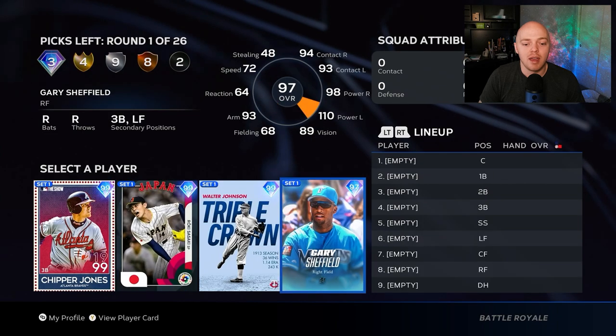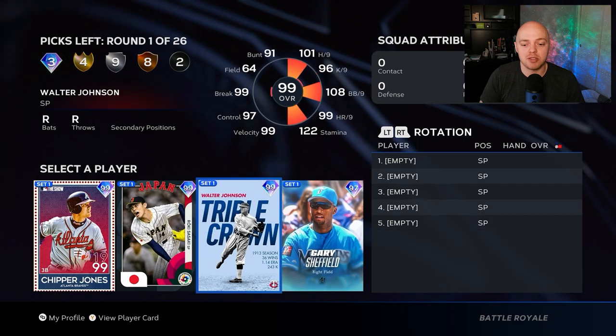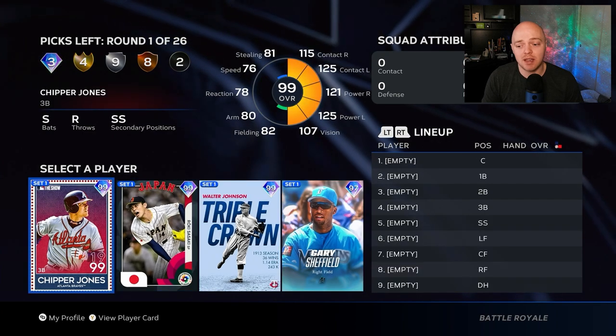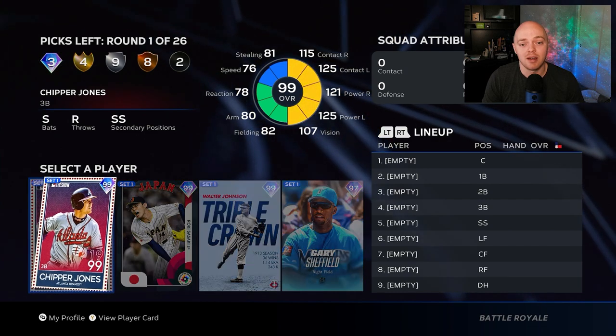That first round is going to be a high overall diamond player — and we got a good one here. When picking these players, do not ever pick pitchers. These high diamond players generate the most runs for you, so you want the best one. We're hands down taking Chipper Jones — a nice switch bat with really good power and contact on both sides.